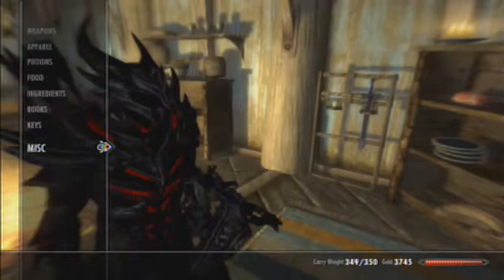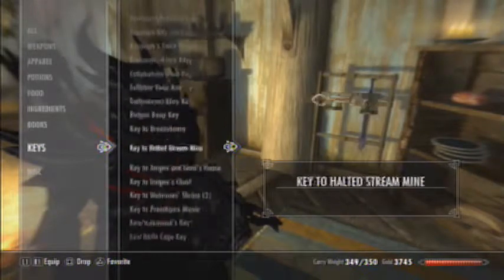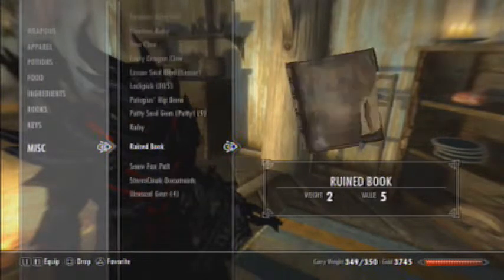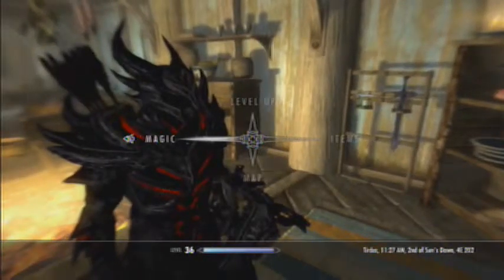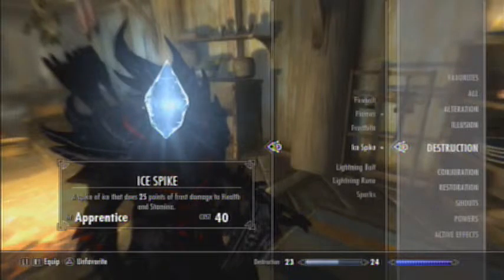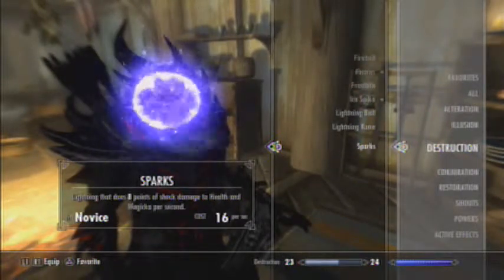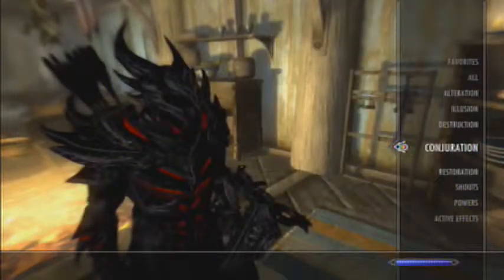I can't really speak much for anything else I have. I have so many lockpicks - I have over 800 lockpicks just because I pick them up every chance I get. Because they weigh nothing, why the hell not? I can also level up, I just don't want to because I like to use those. For destruction magic I've got Firebolt, Flames, Frostbite, Ice Spike, Lightning Bolt, Lightning Rune, and Sparks - though he's not very keen on destruction magic.